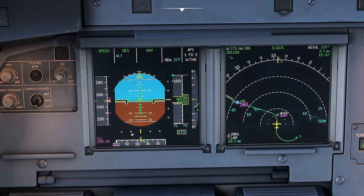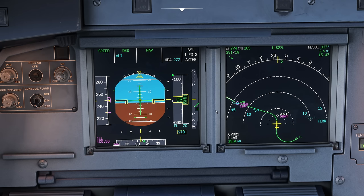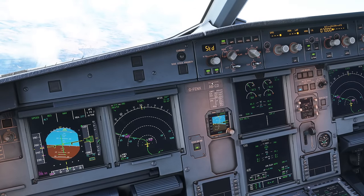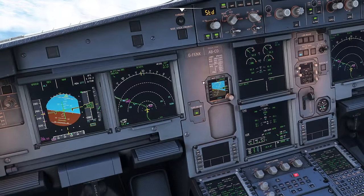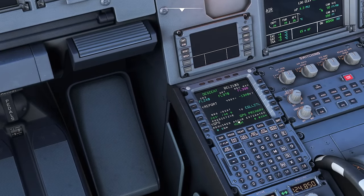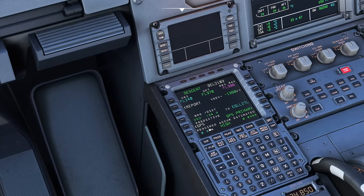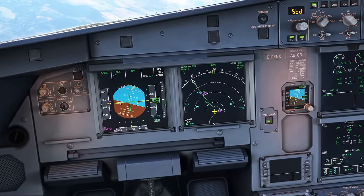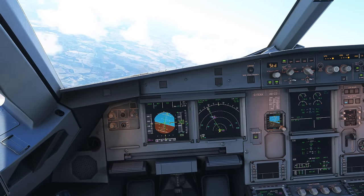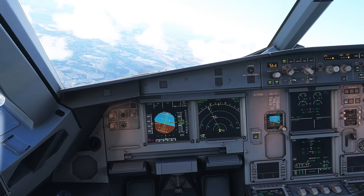We can press the LS buttons - remember we're flying an ILS today, so we press LS on both sides. That's going to show us our ILS scales on the PFD. I can also see the frequency tuned: 109.5. At 10,000 feet, if you're flying a non-precision approach like a VOR or RNAV you wouldn't turn on the LS. Also good practice is to go to the progress page and check that your navigation accuracy is good: GPS primary, required accuracy 0.3, estimated 0.03 - the right number should be smaller than the left.